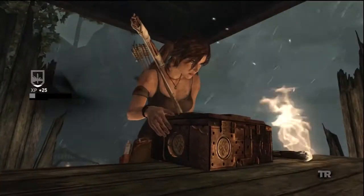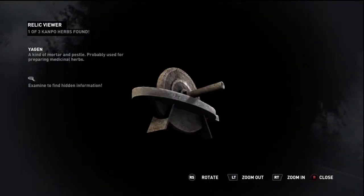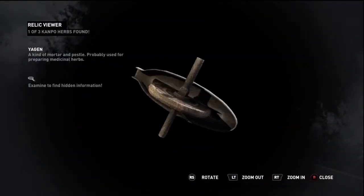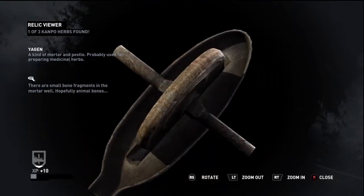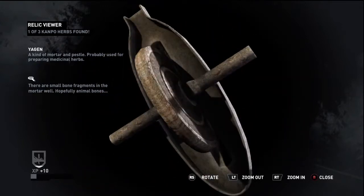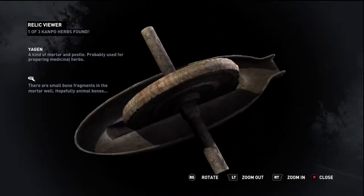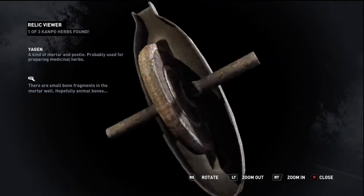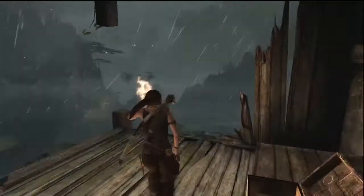Then we can jump over here and get ourselves our second relic — a kind of mortar and pestle, probably used for preparing medicinal things. There are small bone fragments, and for the life of me I cannot see these fragments. I just can't see them — I don't know if my brightness is all the way up, but I just can't see them.